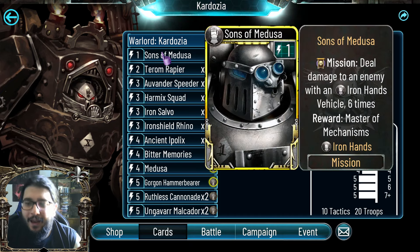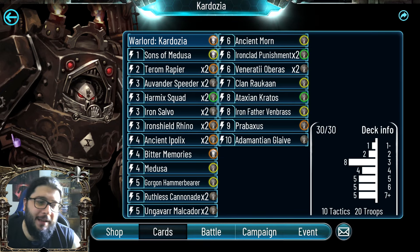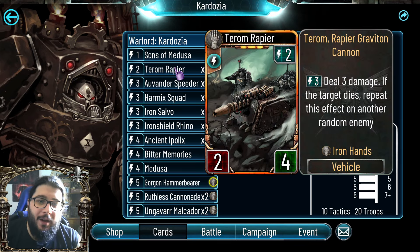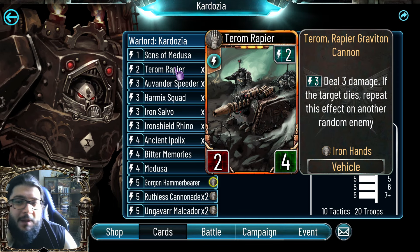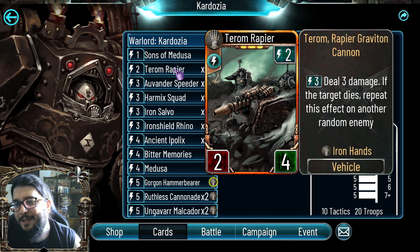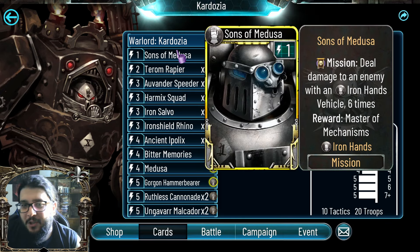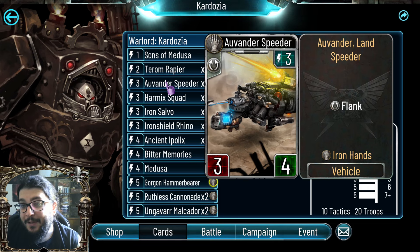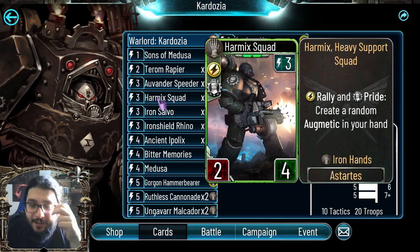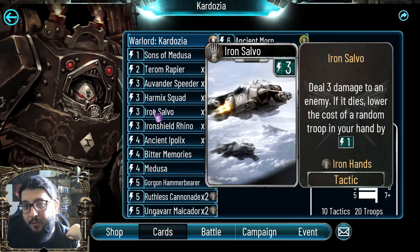They now have a lot of vehicles that can deal direct damage. We're going to have double Therum Rapier — it's really good because a lot of opponents won't be able to get rid of it easily, and the ability can give so many ticks on your mission. Allvander Speeder is very necessary because it's a flank, so it gets your mission trigger off quickly, and Harmic Squad is there to generate some augmentics because we're going to need those later on.